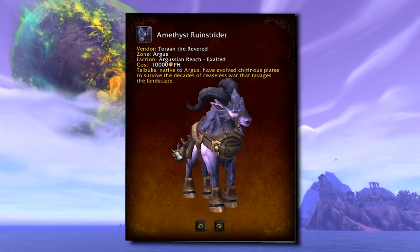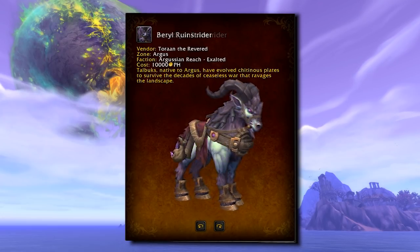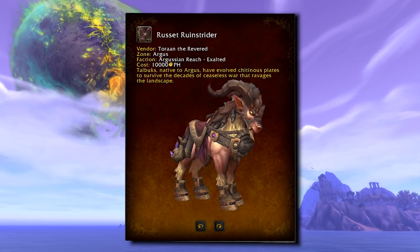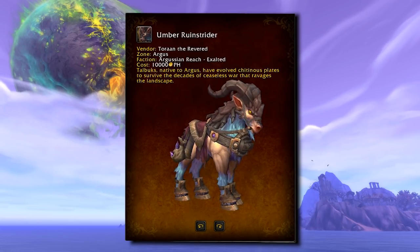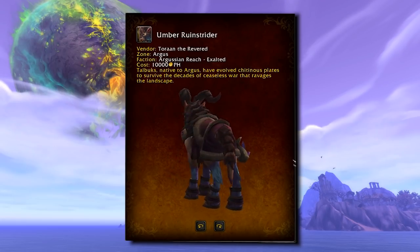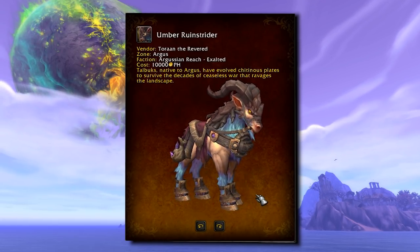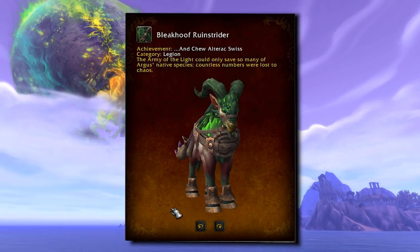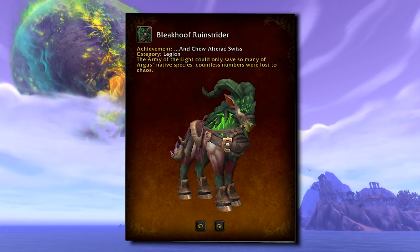Up next, we have Ruin Striders — think Talbuks, but angrier. Between the Umber, Sable, Russet, Cerulean, Beryl, Amethyst, and Bleak Hoof Ruin Striders, we have seven colors to get. If you were on the brink of a mount collecting achievement, I'd say this ought to push you over. Six of them can be bought off a vendor once you're Exalted with the new Argusian Reach faction. The last, and arguably coolest one, the Bleak Hoof Strider, is a reward from the Ann Chu Alterac Swiss achievement.